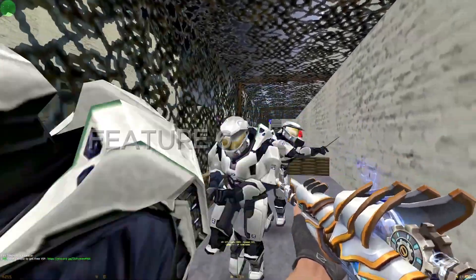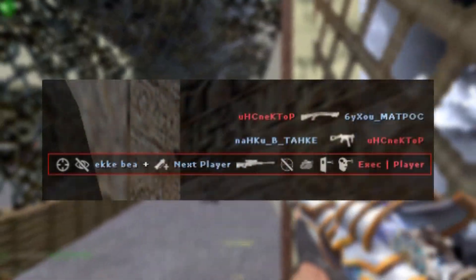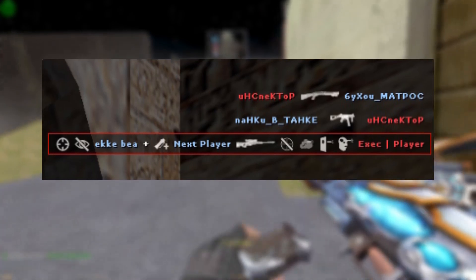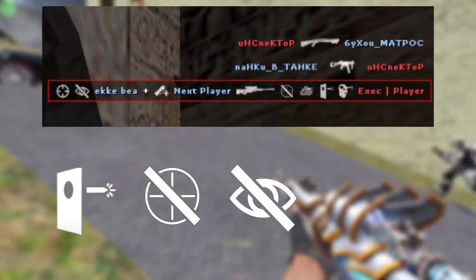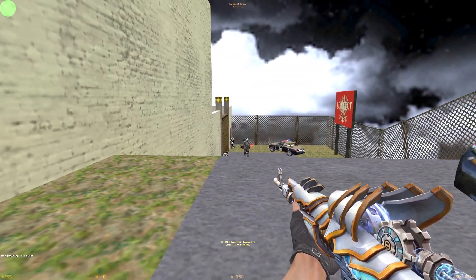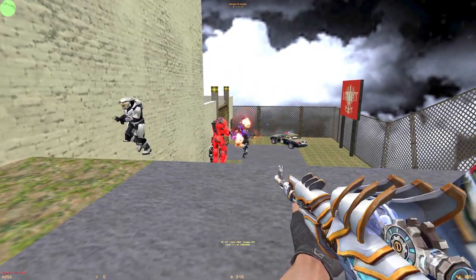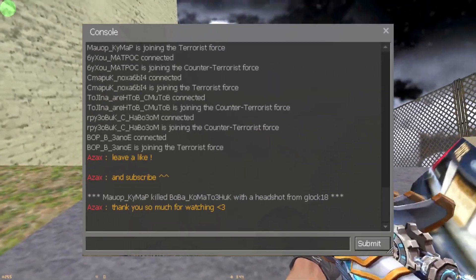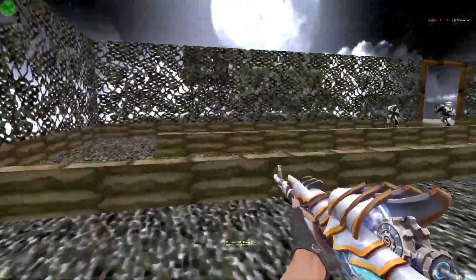The one that truly shocked me: you can now see special kill info on the kill feed — wallbanks, no-scopes, flash kills, smoke kills, and even more. And obviously there are many more features such as strong protection the client has and a colorful console.